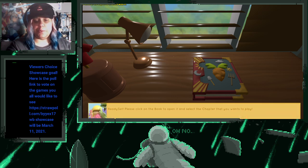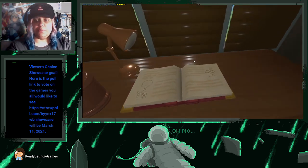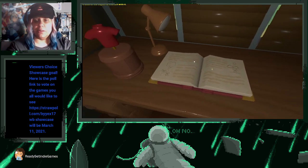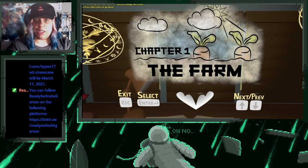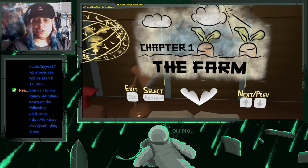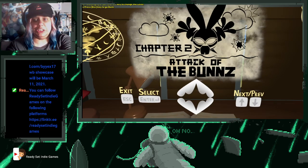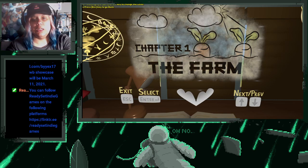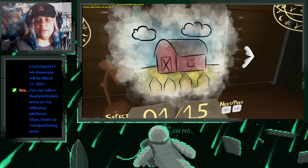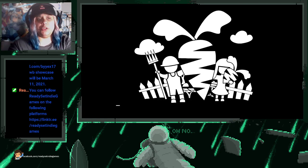'Ready Set, please click on the book to open it and select the chapter that you want to play.' Okay, click on the book. That is really cool, I like that. We want to do the farm, right? Apparently you can go through 'Attack of the Bunnies,' and then Chapter 3 is coming soon. So we'll try to do Chapter 1 at least. It looks like maybe there are 15 levels for this, so we'll see how it goes.